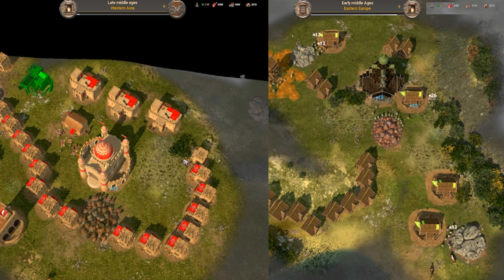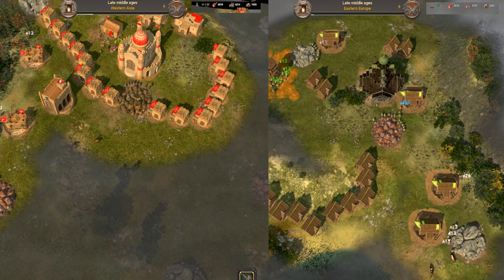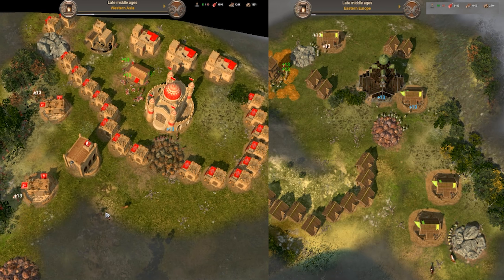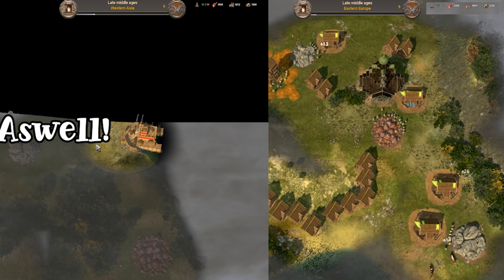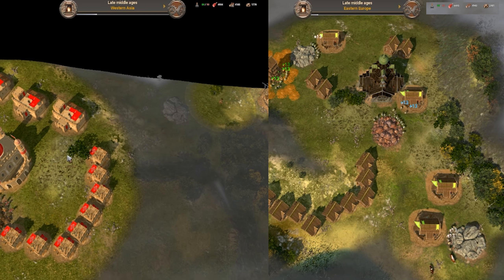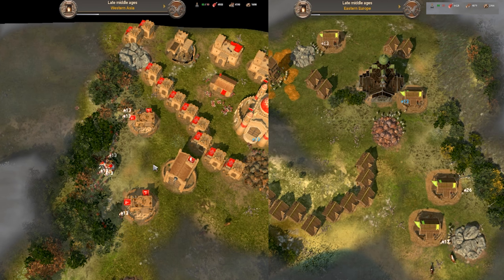Once I hit late Medieval, I build just one mountain house for the cannon accuracy upgrade and then start the upgrade to Turkey. I wasn't sure if making these buildings now would save me time later or not, and now Outlaw was on the way to Russia. Of course it takes a little while to get to industrial, so it's just keeping on top of your resources and working out what you will need instantly once upgraded.